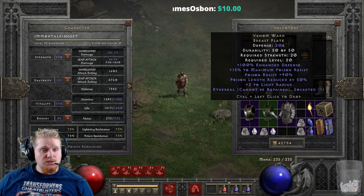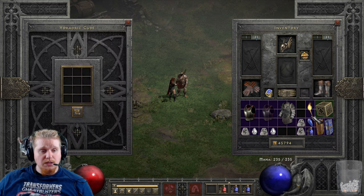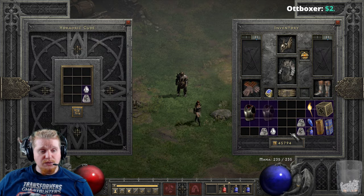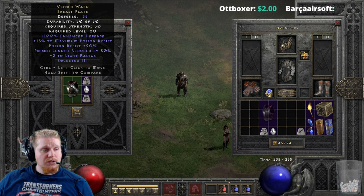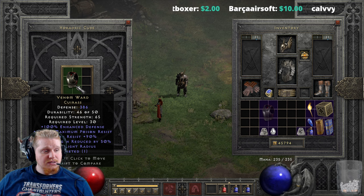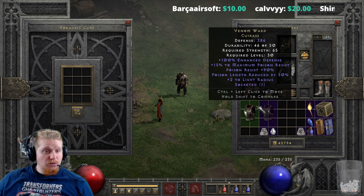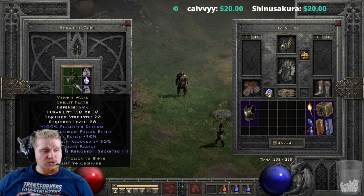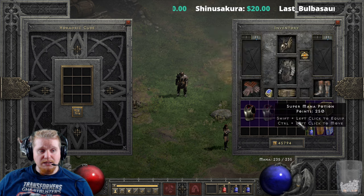It can also be found in an ethereal version with 260 defense, only 20 strength requirement, and the same level 20. Upgrading this is actually not a bad upgrade at all — it brings the defense up quite a nice bump. We go from 138 defense, level 20, 30 strength, to 386 defense, 65 strength requirement, and level 30. The ethereal version can also be upgraded from 206 defense, 20 strength, level 20, to 600 defense, 55 strength, and level 30.